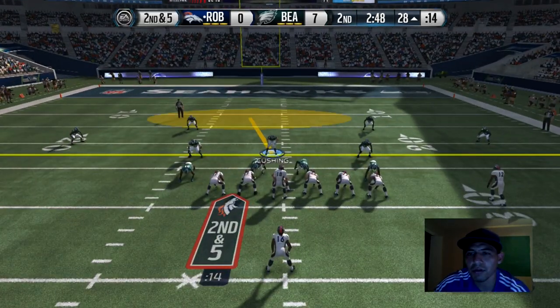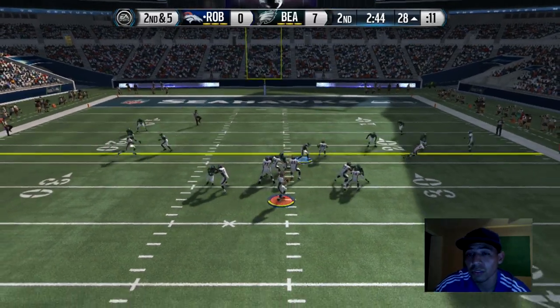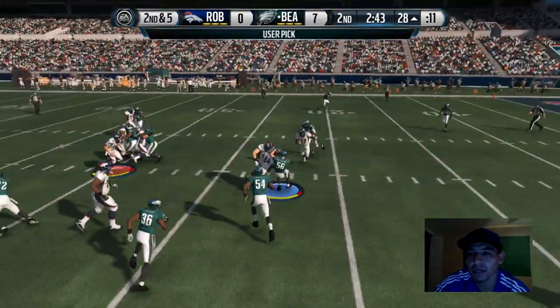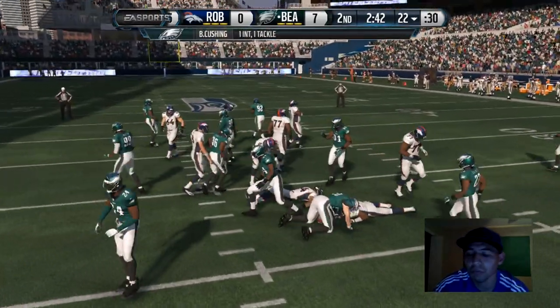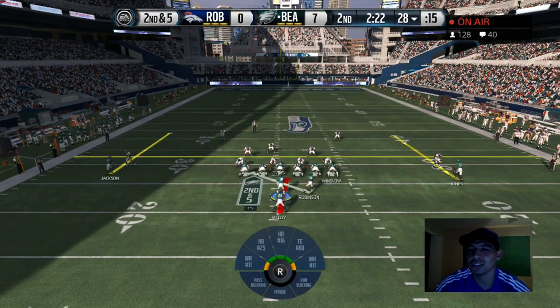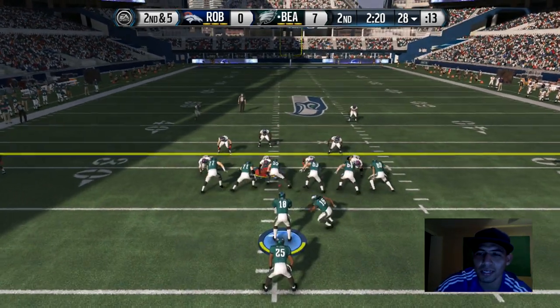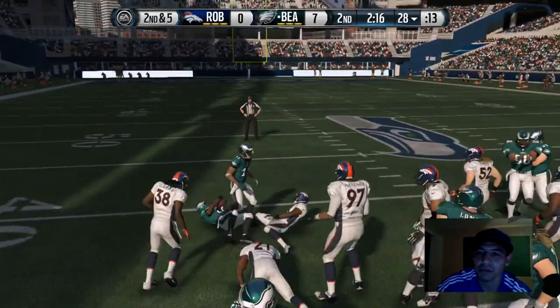We got 127 people on the stream — make sure you guys follow me on Twitch, Twitch.tv. Look at this nice pick over the head — if this was basketball this would be over the back. Cushing just got up in there and took it away from his hands. That was a really nice interception — never seen that animation before.